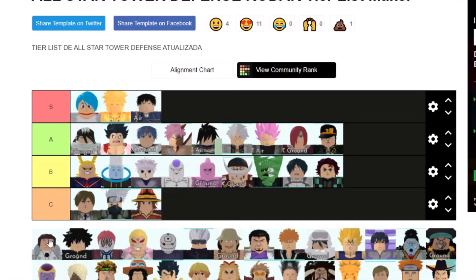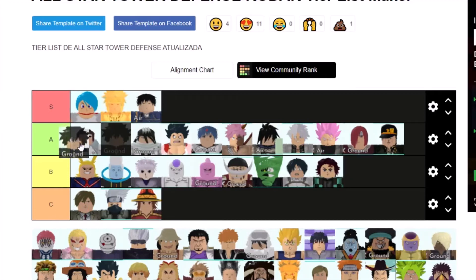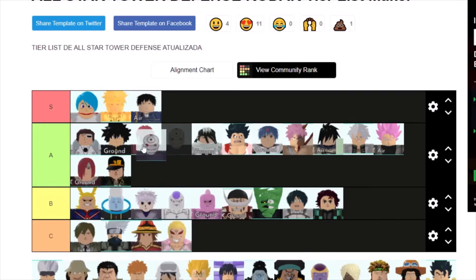Coyote has decent DPS and isn't that expensive, so probably A tier. Mob Psycho is like bottom of A tier as well because he's not that expensive. Same for Akaza — kind of bottom of A tier because his damage is alright. Doflamingo is pretty much useless because he's unusable. Obito is probably another A tier — he's not too expensive and his damage, range, and cooldown are not that bad.